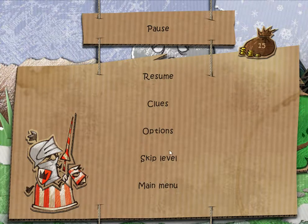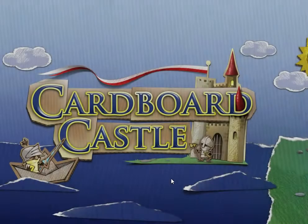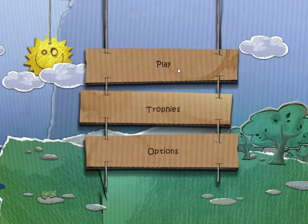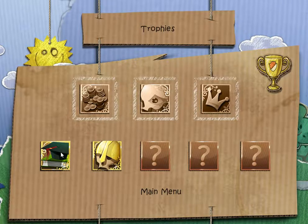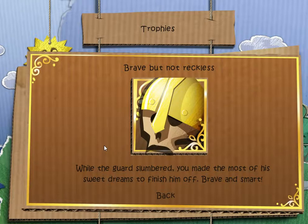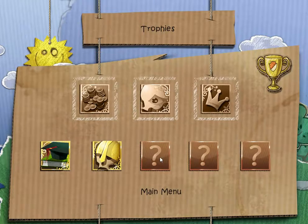Something neat about this game is the skip level button — you could totally skip a level if you're having way too much difficulty with solving the puzzle. We also have trophies: we got a trophy for solving the tutorial, and a trophy for murdering somebody while he sleeps. That seems like a grim trophy.